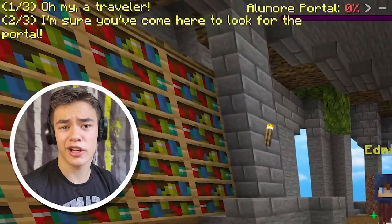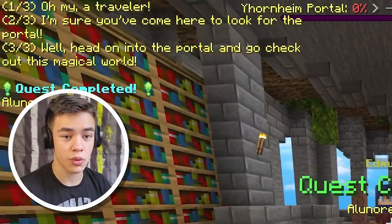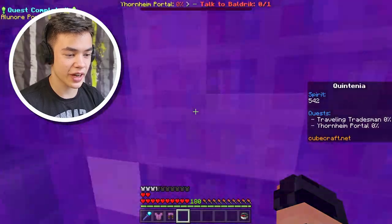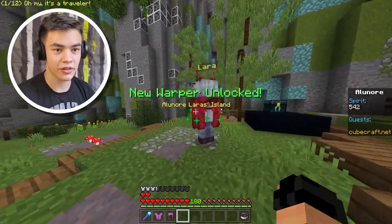Let's talk to him and see what he has to say. Oh my, a traveler. I'm sure you've come here to look for the portal. Yes, I have. Head on to the magic portal and go check out this magical world. The Eleanor portal. I don't know if we're ready to go on the portal, but let's check it out anyway. We've got a level three hydro wand. Where does this take me? It just takes me to a new spot. Lara — let's see what Lara has to say.